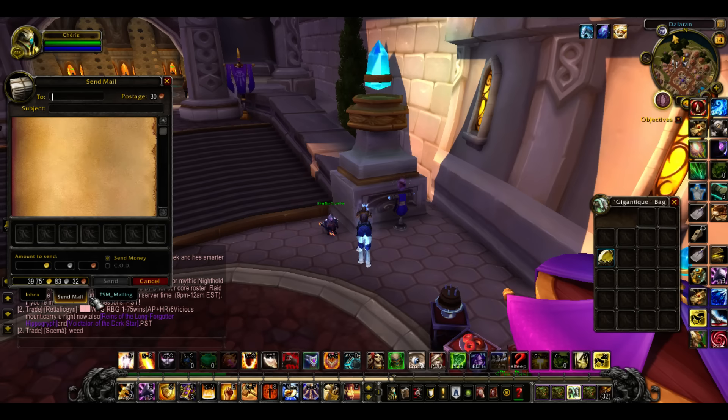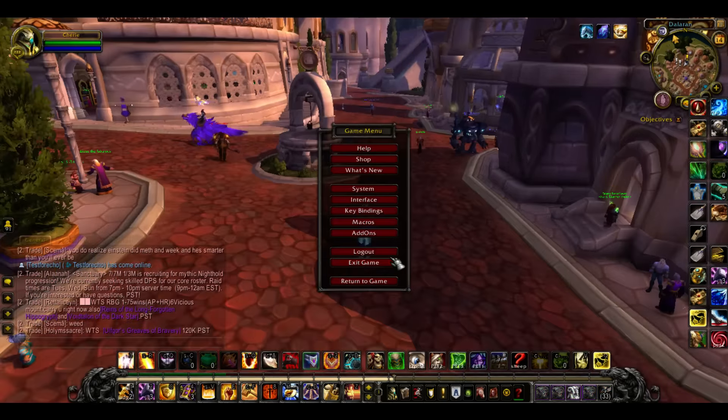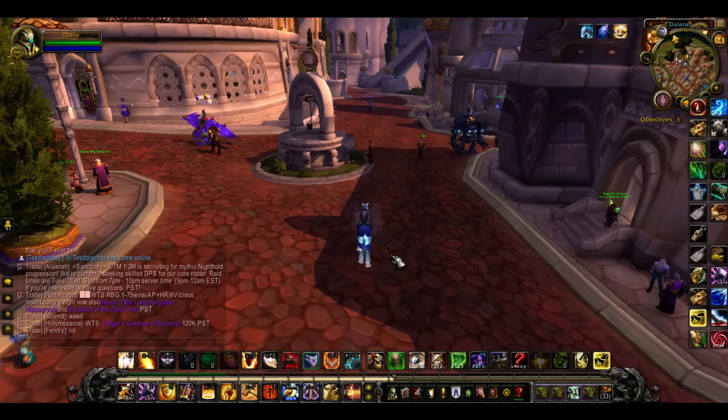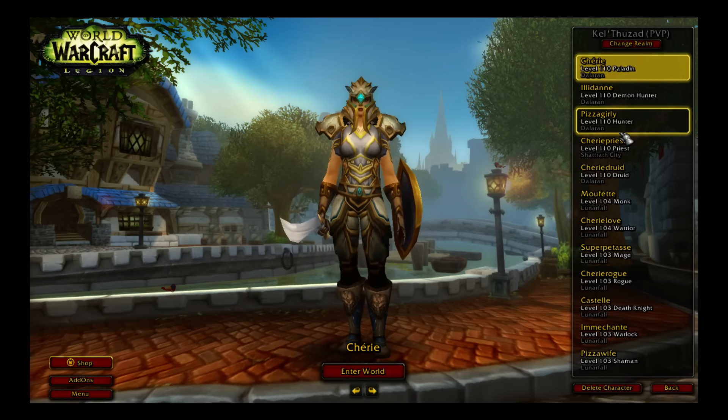And then you send it to whatever character you choose — whatever your farming class is. Send it away. And then, as you see, I'm going to log out. And that person is now going to have the Boon of the Builder enchantment for their shoulders.